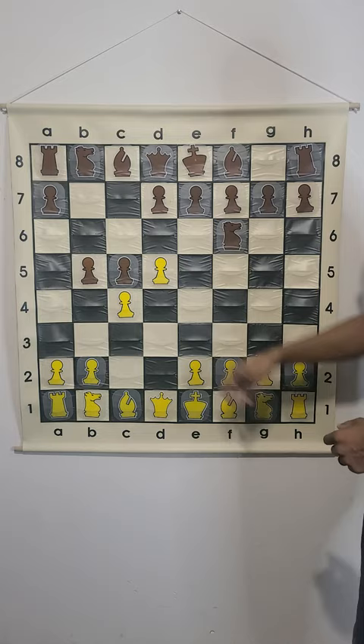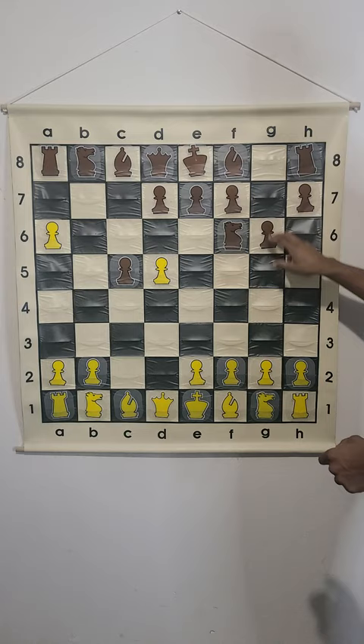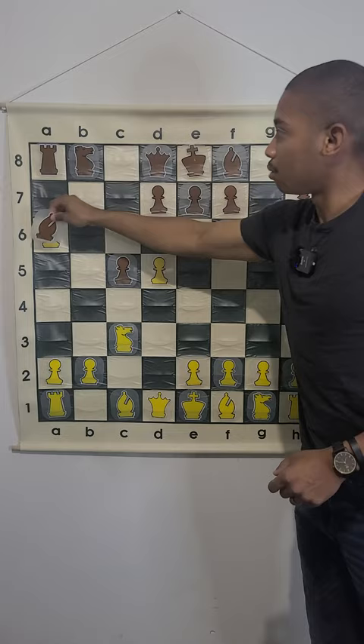After c takes on b5, then black plays a6, sacrificing another pawn. And after b takes on a6, black does g6, fianchettoing the bishop, knight c3, and after bishop takes on a6, then the move that is played is e4.